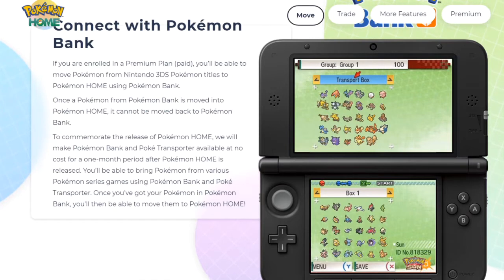To celebrate the release of Pokemon Home, Pokemon Bank and Pokemon Transporter will be available at no cost for one month. I thought Pokemon Bank was going free, but it's free for one month — that's cool. That means I don't have to re-up for February because I was gonna pay my five dollars to keep Pokemon Bank active. It looks like I don't have to since Pokemon Home should be available in February around when my subscription is up.